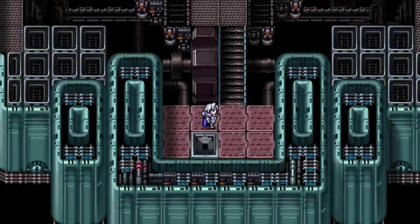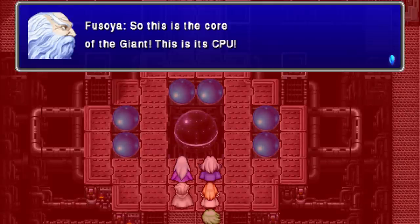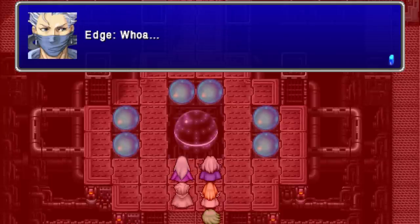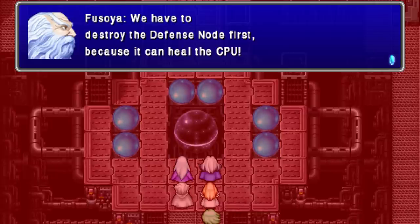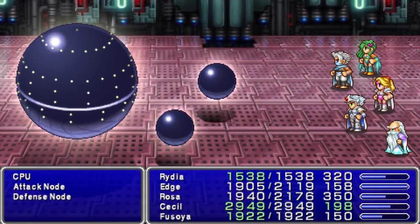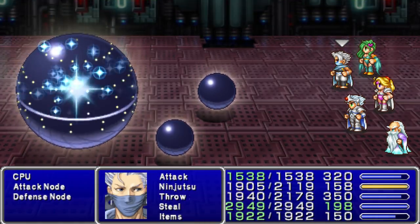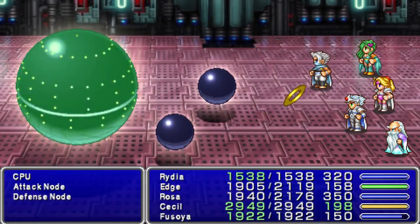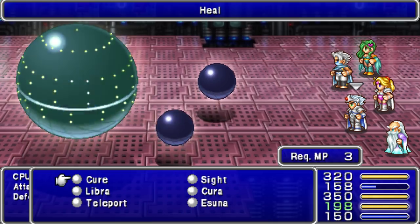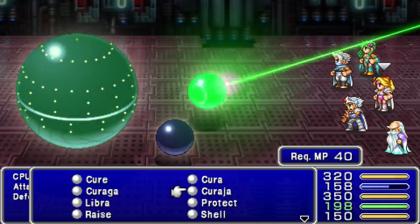Giant's Control Core — this is the core of the giant, its CPU. We have to destroy the defense node first because it can heal the CPU. Attack node, defense node — I don't know which one's which. It heals so regularly as well. Laser barrage.